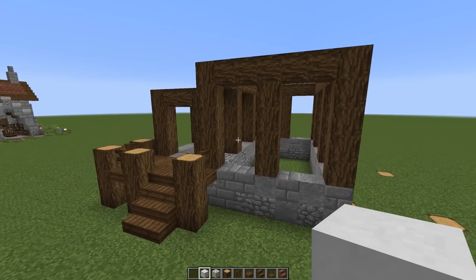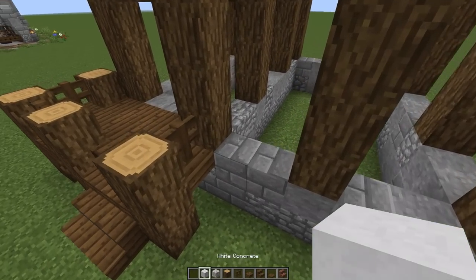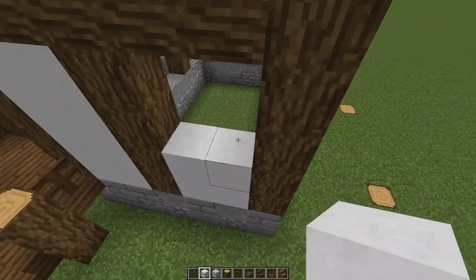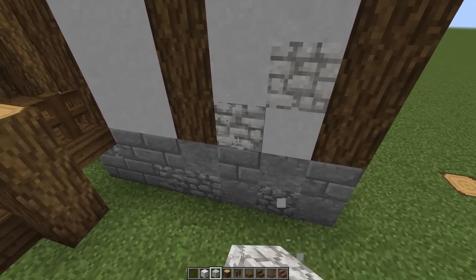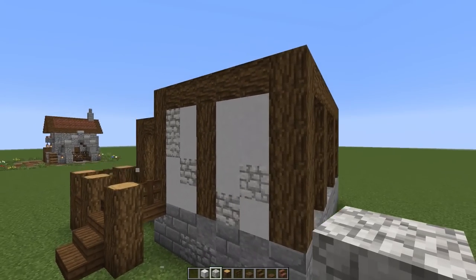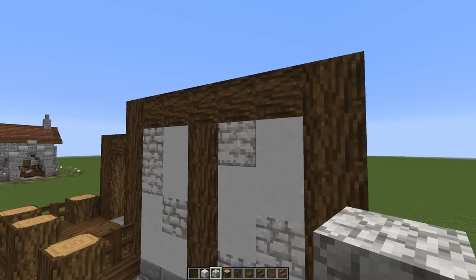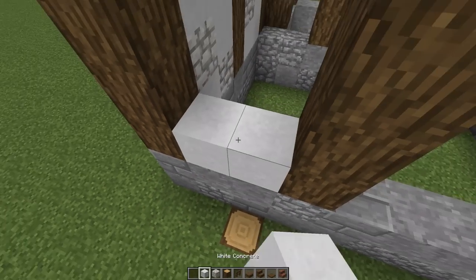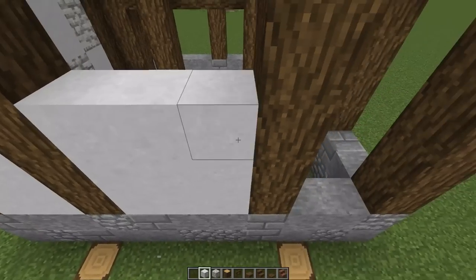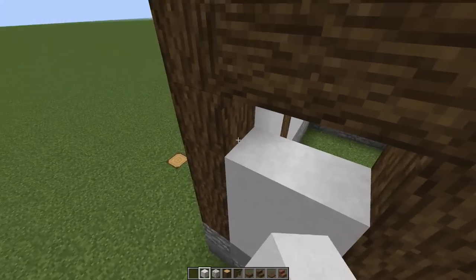Now we're going to cover everything up with white terracotta and non-polished diorite — trust me. Filling it all in with the concrete first, then mixing in diorite randomly. It looks like a nice beat-up piece of white stone — like it was perfect and then started deteriorating. We'll pop in windows after. Let's cover it all up, splatter some diorite throughout.